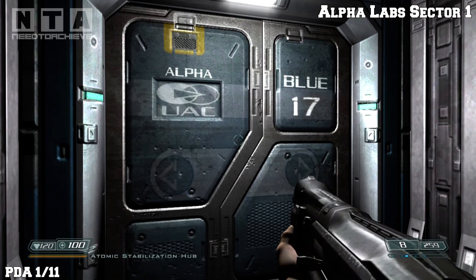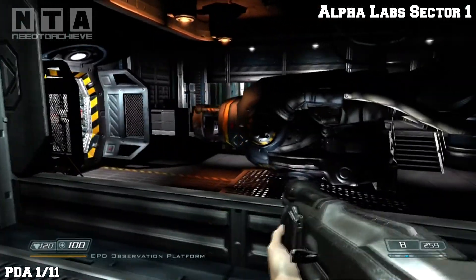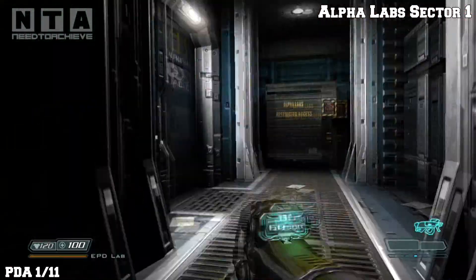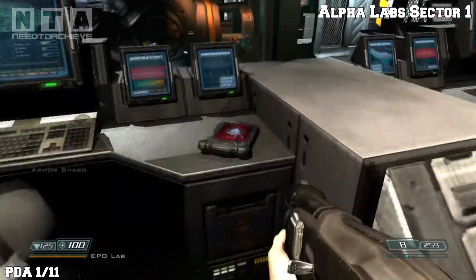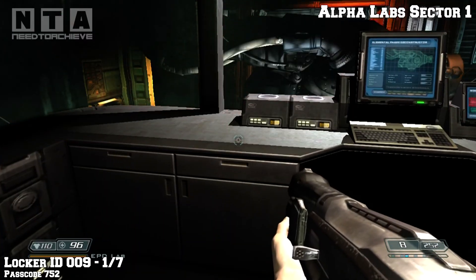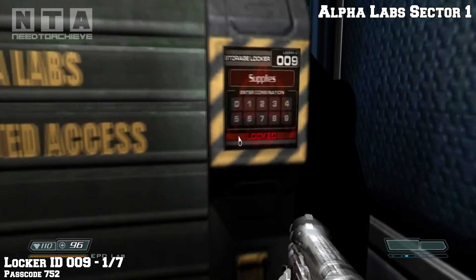Welcome back, this is now Alpha Labs Sector 1. The first PDA is when you get into this room with the big massive laser beam. Go to the right hand side up the stairs and you'll notice a storage locker right in front of you. Go in the room instead and pick up the PDA and the video disc. The PDA is on the right side and the video disc is on the left side.